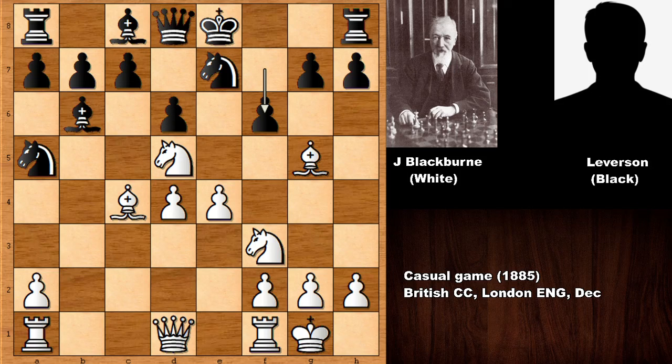Black needs to defend because there is big pressure on the knight. Pushing the pawn looks like a natural move but this also weakens the light squares. Joseph Henry Blackburn — it looks like he needs to defend one of these pieces, maybe the dark square bishop.